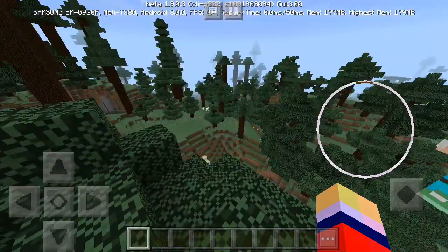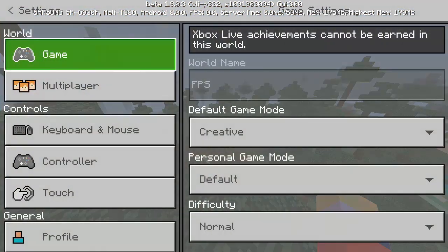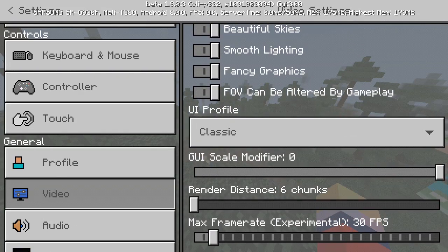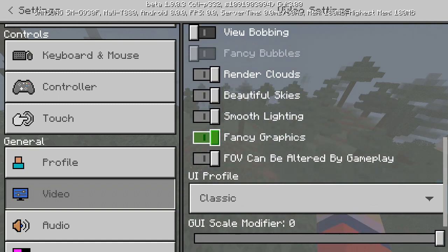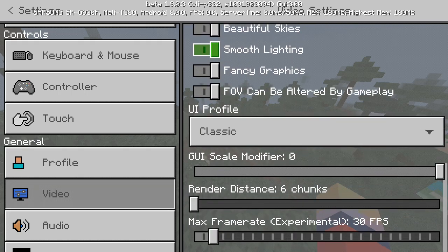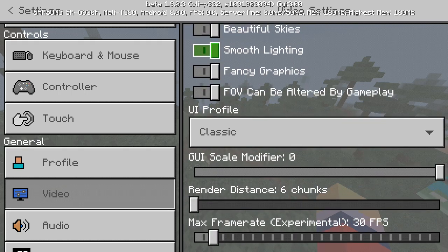Basically, if you go into your settings and go to video, you will see that there is a new little setting all the way at the bottom called Max Frame Rate Experimental 30 FPS. This setting allows you to change it to any FPS you want in the game. I'm currently on fancy graphics and all that, which also kind of helps your FPS if you put it higher, so it's really up to you. Of course, the higher you go, maybe it will drain your battery a little bit more.